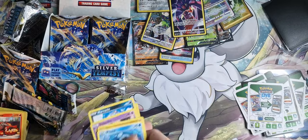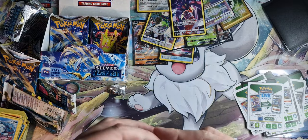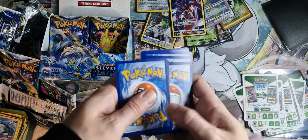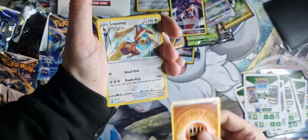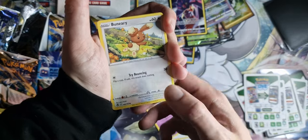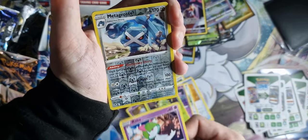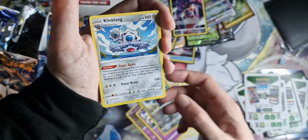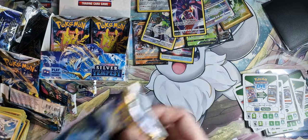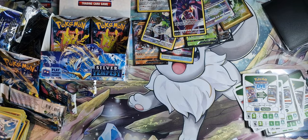I think we must be roughly halfway. Lugia artwork — let's go. I don't think we've not pulled anything decent out of the Lugia artwork so far. Photo Energy, Lopunny, Quadstone, Regenerative Energy, Chimecho, Bunari, Drowzee — I love the artwork on that — Spinarak, Ralts, Reverse Holo Metagross, and the Klinklang. This is the first Silver Tempest Lugia pack we've opened without getting anything decent. Well, my theory was slightly wrong.